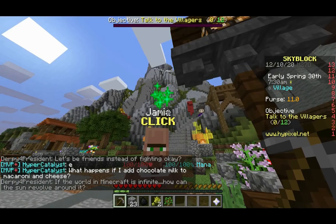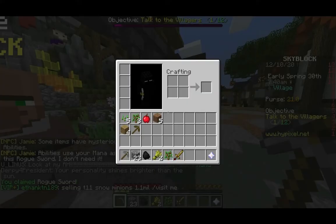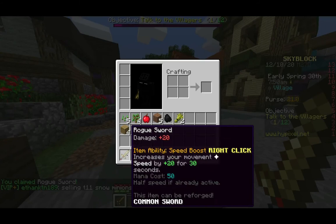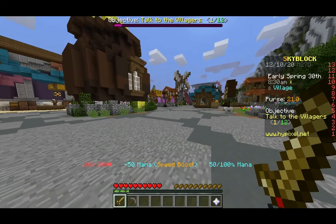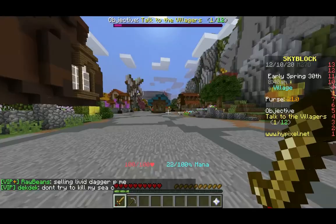He's got a little green sparkle over him, which means we have not talked to him yet. He's giving me a sword — this is a Rogue Sword, the default sword you get at the start of the game. It does 20 damage, which is actually the same as our pickaxe. But if I right-click, it increases my movement speed by 20% for 30 seconds. It costs 50 mana. If you use it while it's already active, the speed bonus will be half — so first time you get 20% extra speed, second time you get 10% for a total of 30%. It's kind of useful, and it is a weapon. So let's use this weapon and go kill some stuff.